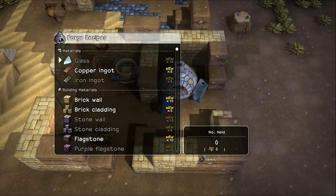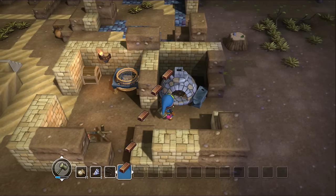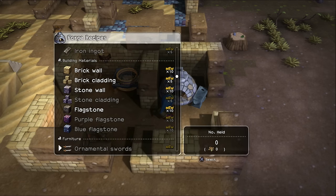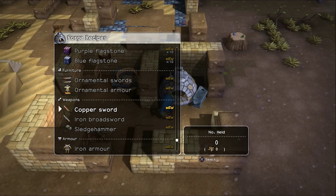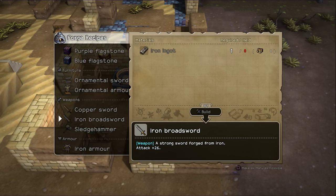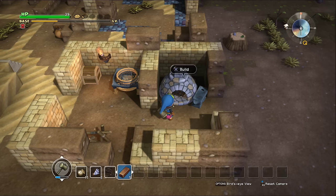There we go. It's pretty big. And here we can make copper ingots. We haven't found iron yet. So we got copper ingots, and look — we can make the cladding and stuff. Very nice. Also, we can make a copper sword. Weapon power is 16 versus this iron broadsword at 26. It's better than the stone sword we have.